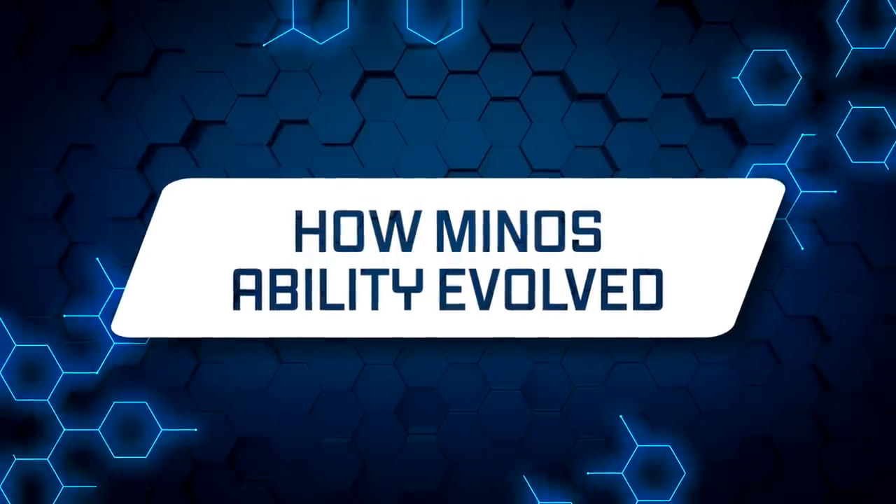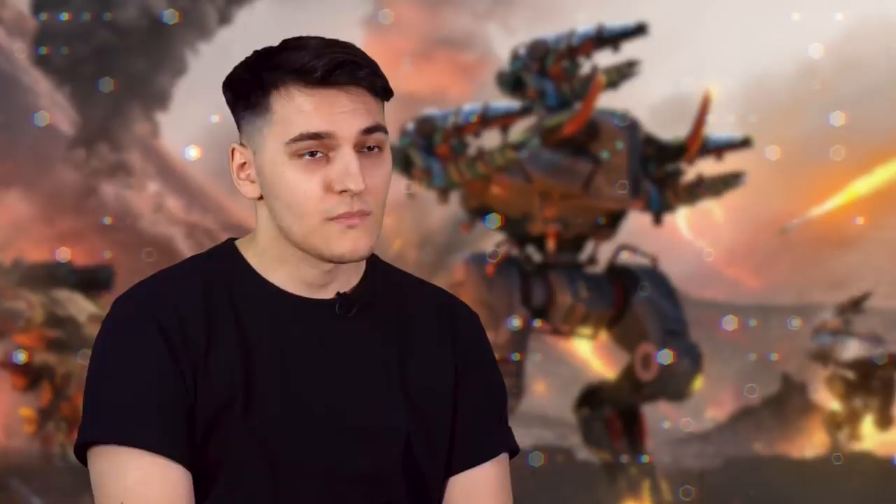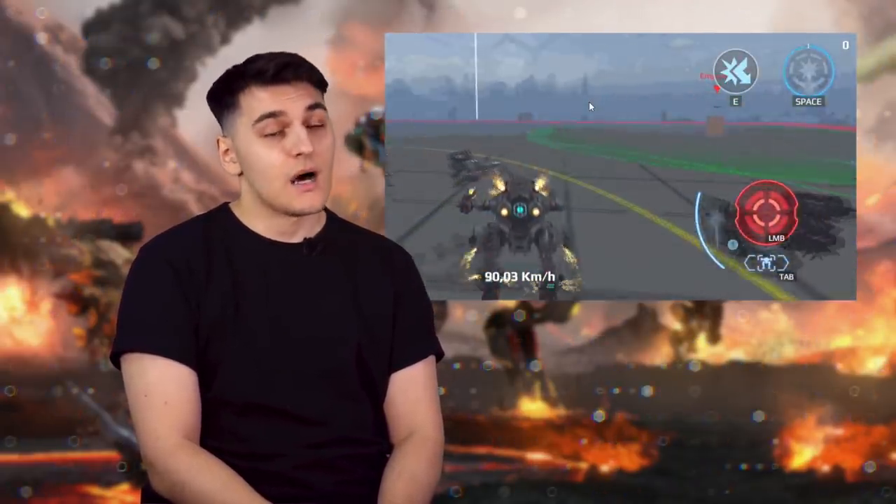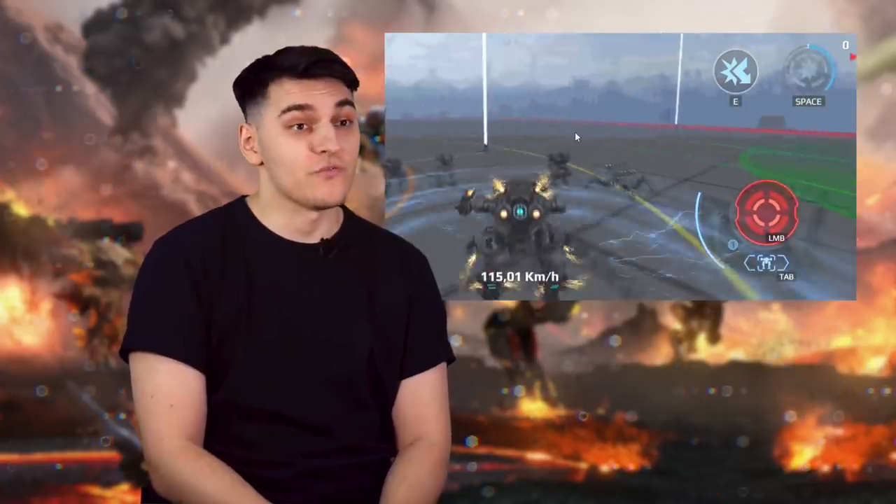Every time we work on a new robot, we find something new and interesting. After Minus went to our test server, we watched all the YouTube videos we could find. We noticed that in some cases Minus' push could send the enemy flying over the entire map — it was a bit too much, although we knew that making the push too weak would kill all the fun. So we began experimenting, clashing Minus with different robots, until we found the exact right amount of force.